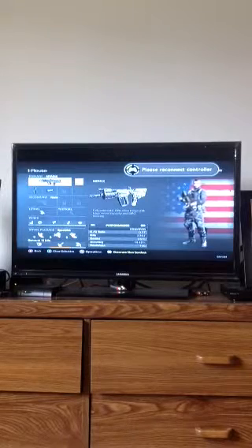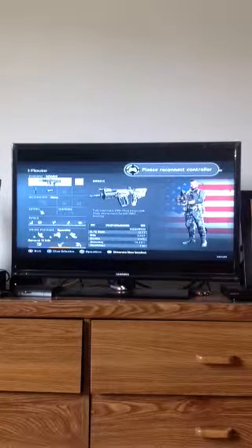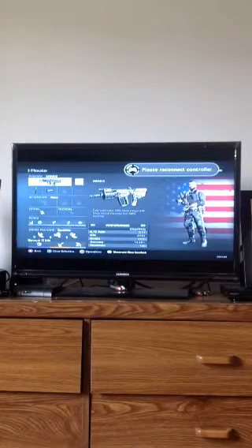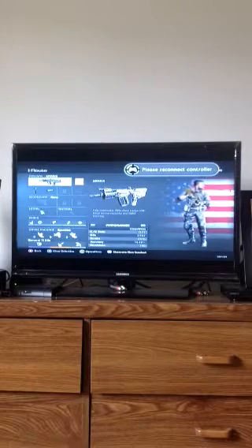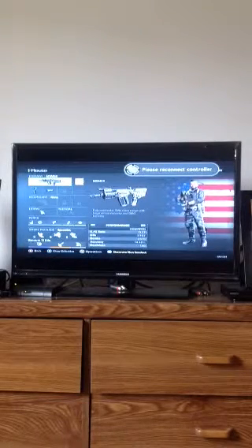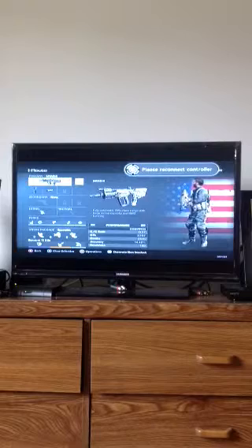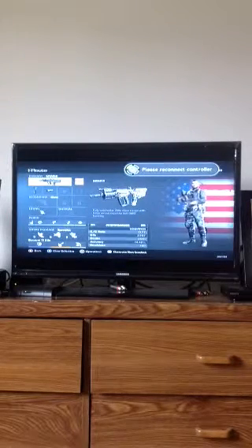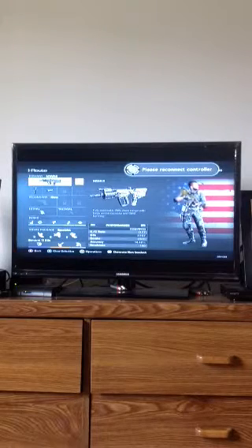Next up we got Quickdraw. Mostly, aiming down sights real quick will help. I think I have it on most of my classes — it could be helpful or not, it matters on how you play. If you're really good with Quickdraw, you probably don't need it, but it's probably crucial for anyone who has some problems with losing aim down sights.